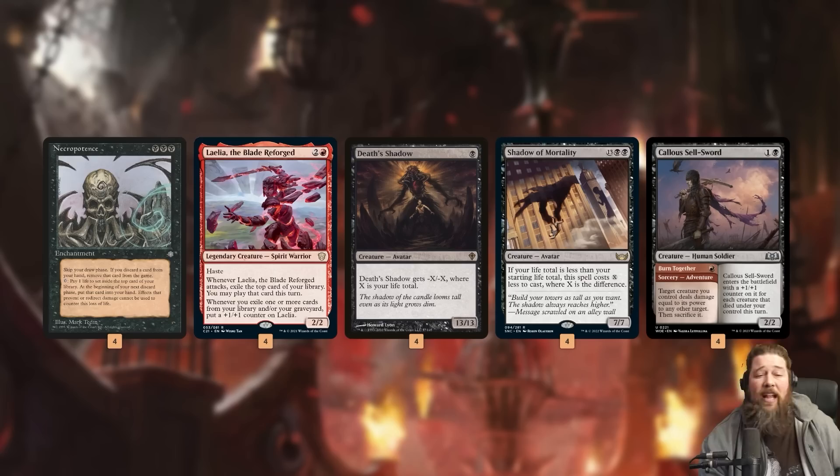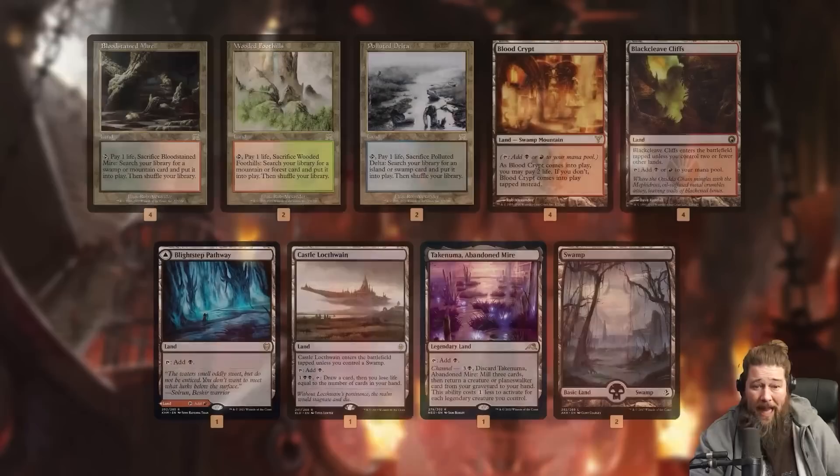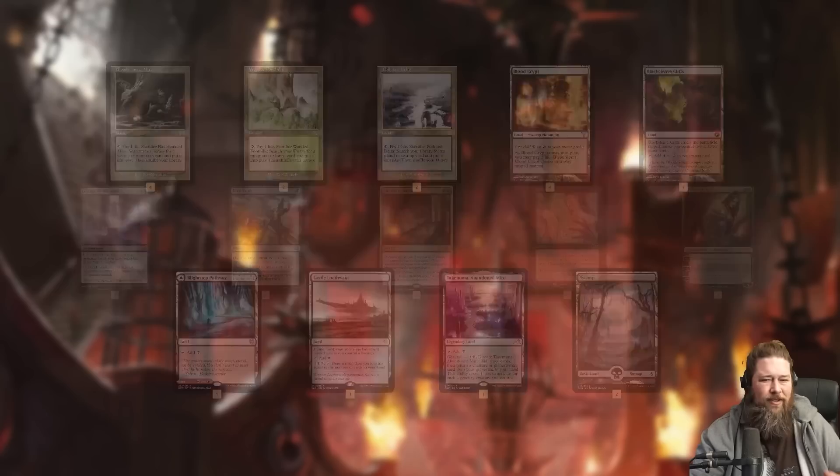If we grow that 20-power Layla but our opponent has a chump blocker, or we get an attack with Death Shadow but don't quite have lethal damage, we can just throw these creatures at our opponent's face to close out the game. Otherwise, the deck plays a bunch of removal, Orcish Bowmasters because it's busted, Demonic Tutor because we're in black, and a mana base of fetches, shocks, and fast lands.